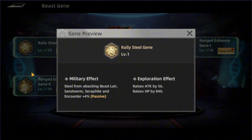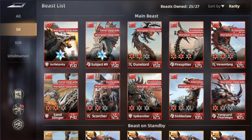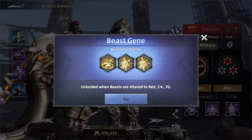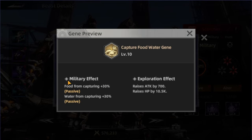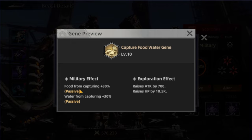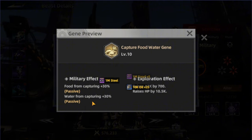The top four on the list is Scorcher. Going to the genie, it's the first skill as well — the military effect for food from capturing. When it's at max level, it's going to give 30% more food and water as well.